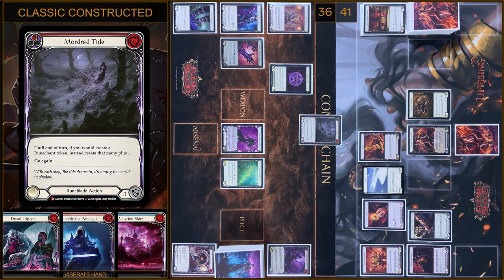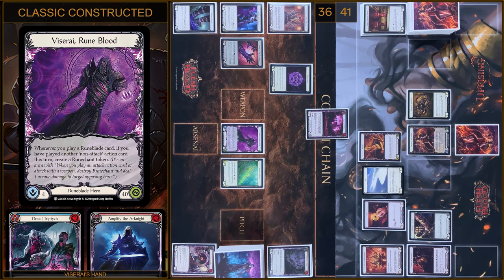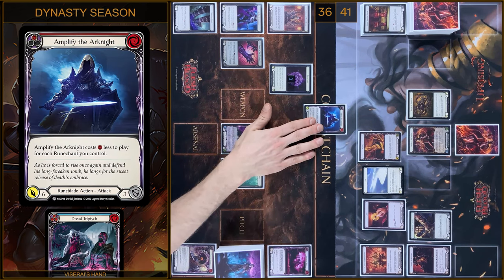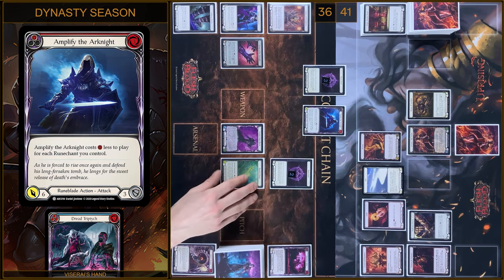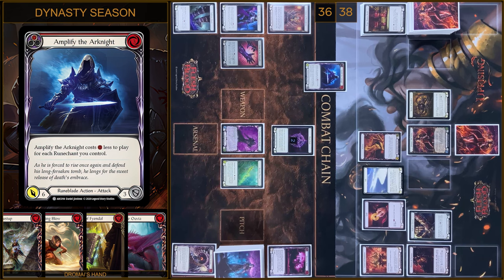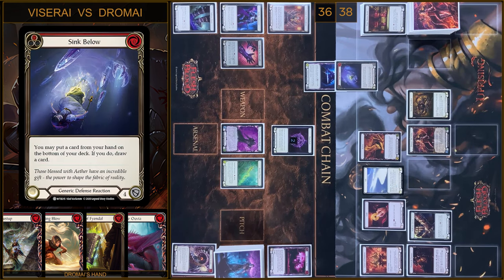I will start with Mortar Tide. Next up it will be Maveron Skies, and I will create 2 Runechant tokens — it will be 3. Then I will play Amplify the Arcanite and create 2 more Runechant tokens. At first it will be 3 Arcane damage. I take 3. Then 6 damage and go again. I have no block, no reactions. In the reaction step I'm gonna play Sink Below from my Arsenal zone. I block 4, I take 2.